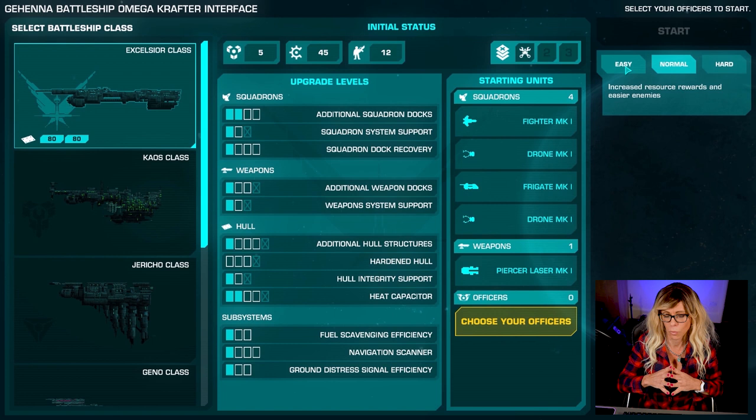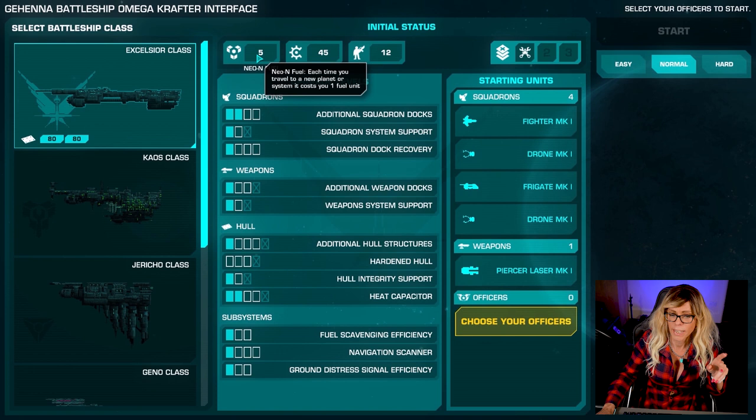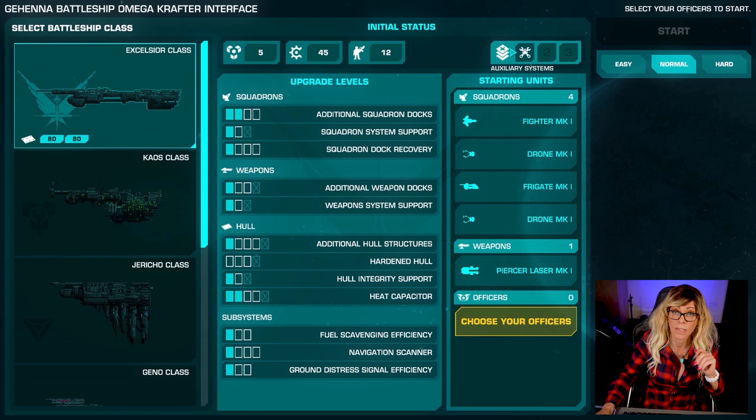Here we are on the opening page for setting up your battleship. You only get one battleship to start with, which is the Excelsior, and we're going to cover all these upgrade levels a little bit later on. Up the top here we have our neon fuel, we have our scrap, and we have our commandos, and then over here on the side we have auxiliary systems.